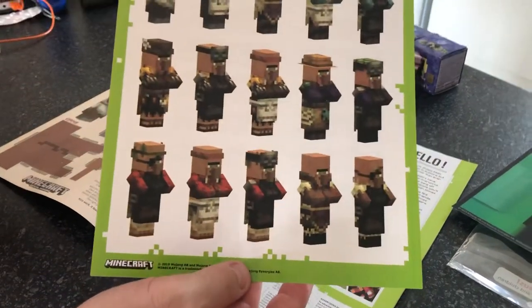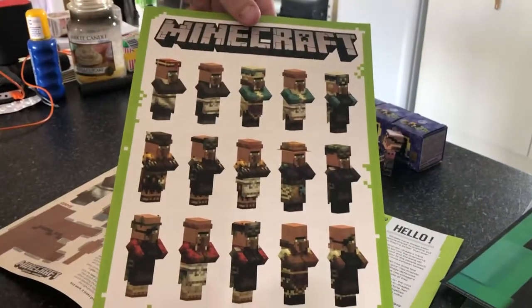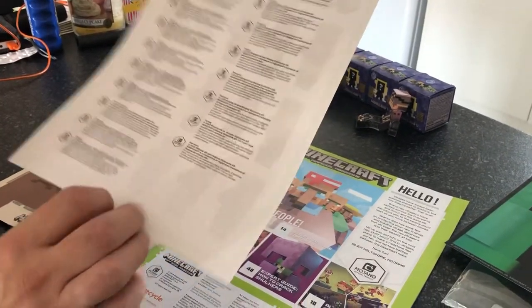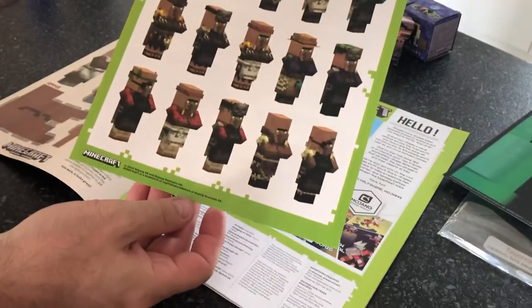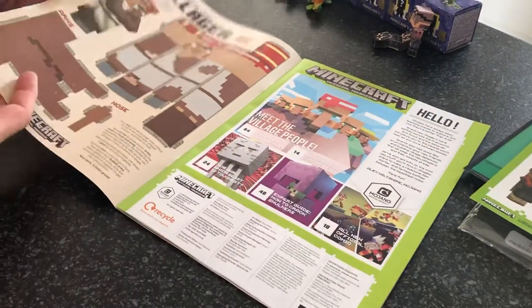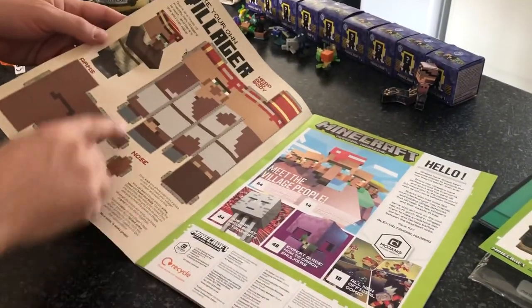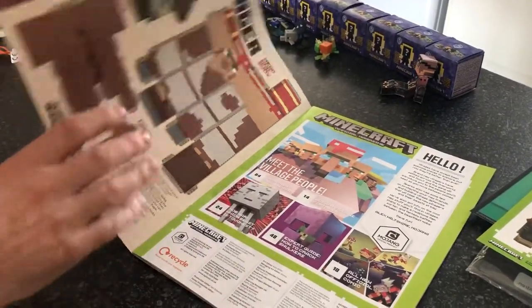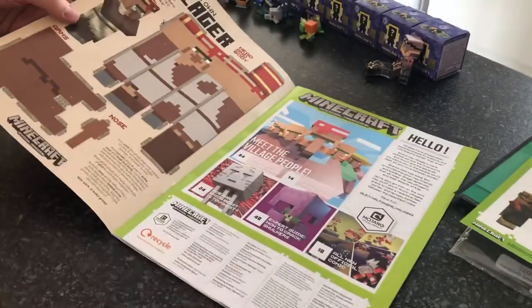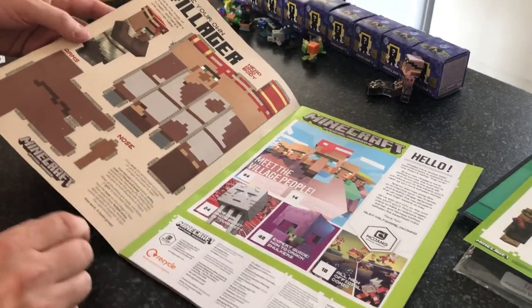The first thing I find inside is villagers and they're all stickers. I don't know if you can see that on the camera clearly. There's little bits of technical copyright stuff on the back there. And like they do quite often, they've got the cutouts in here that you can do. It's a shame they put them on the inside of the front cover — if they put it on a different page you don't ruin the front of your magazine.